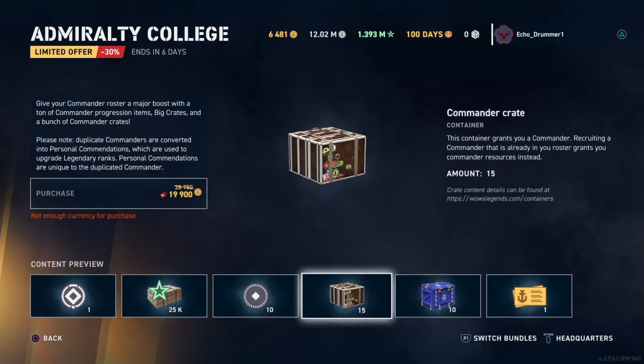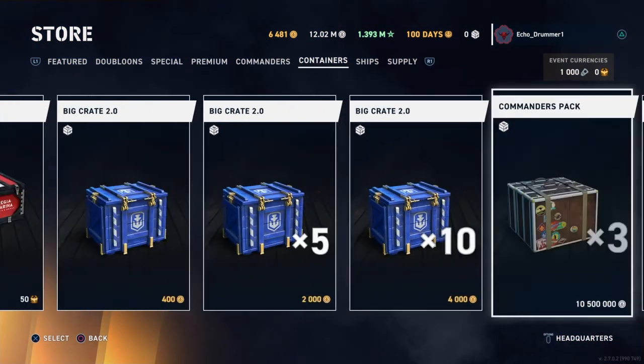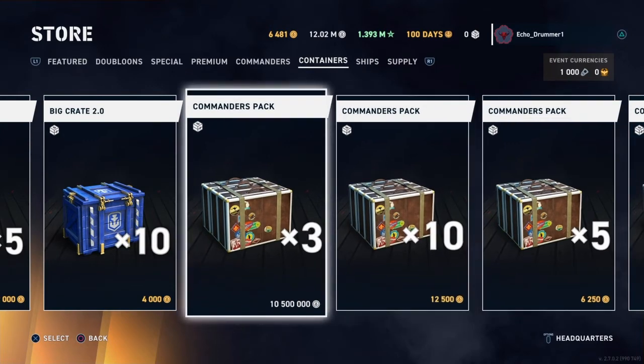You can buy 15 commander crates in a total of five weeks by just grinding silver. If you go to the containers tab and scroll to the right, here it is: 10,500,000 for a triple commander pack. That resets every Monday. So as long as you grind 10.5 million silver or credits, you can buy three commanders for free — literally free. All it takes is playing the game. It doesn't cost doubloons, you don't have to swipe your credit card. You can buy that same number of commander crates in six weeks total. That is a lot of silver and a lot of grinding — a lot of tier six premium games. You have to forego buying ships off the tech tree or upgrading them, but if you're in a position where you need to fill up your roster or want to get some personal commendations, this is a way better way to go in my opinion.